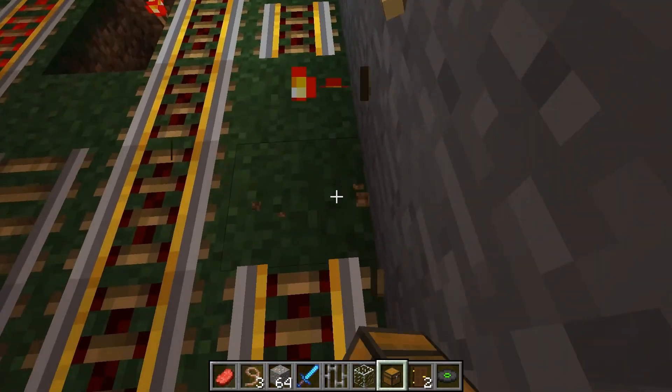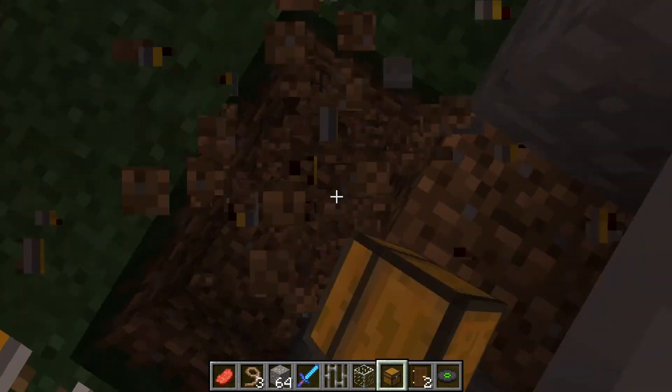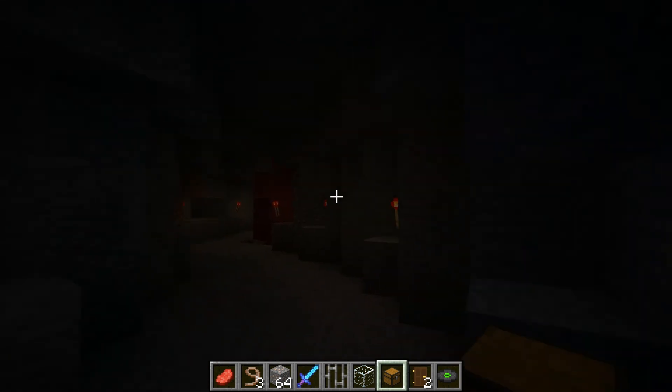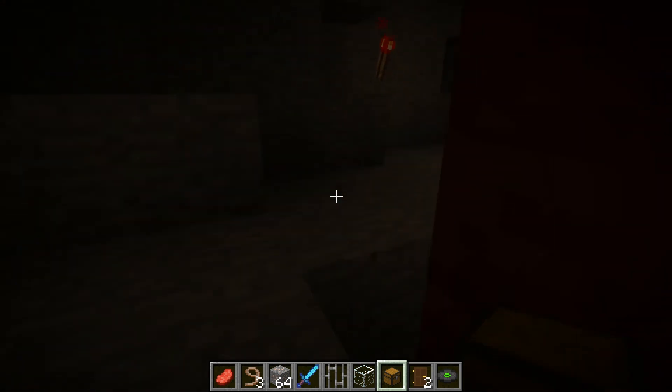I think we covered something — something's here somewhere. Oh, it's right here, right down here. So if we land here there's little creepy things, like zombies and all that kind of stuff.